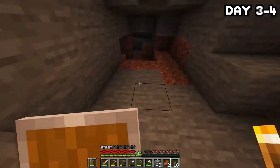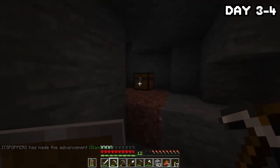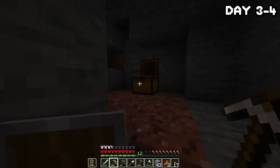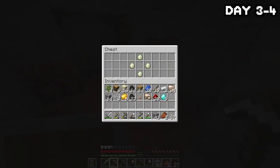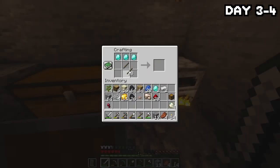All of a sudden I found some diamonds — pretty high up for 1.18 — and shortly after finding them, I found a chest with some turtle eggs in it. I was confused at first, but then remembered this map was man-made, so some of the ores and chests have obviously been placed here. I headed back to the surface to make myself some shiny new armor and a diamond pick.